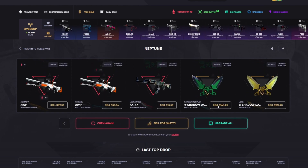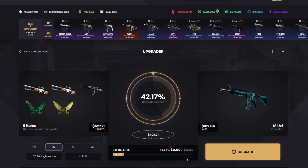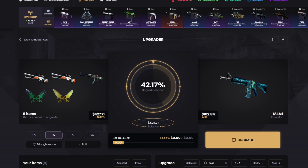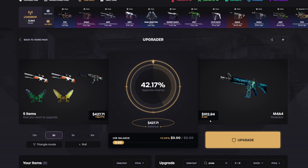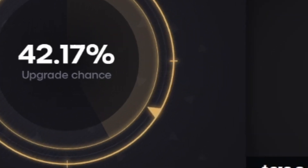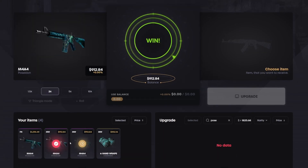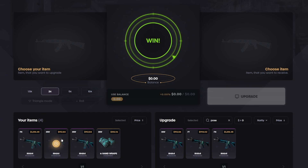427 there, not bad. I would go for the field tested one but it's actually more expensive than minimal wear right now, so we're gonna go for the minimal wear. Come on, here we go, three two one please — I have no idea — YES! Three Poseidons! Look at that — Factory New, Minimal Wear, Minimal Wear, and the Pan Wraps Overprint. That is insane!